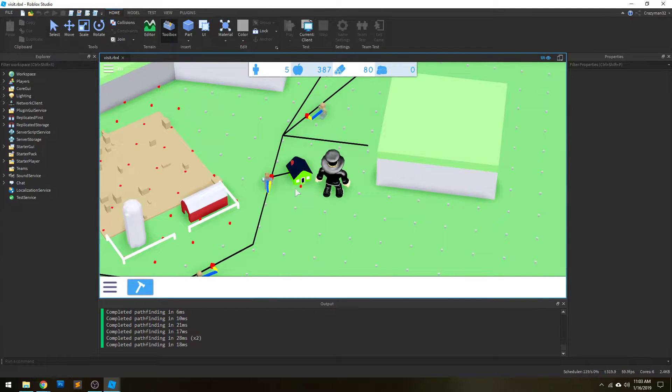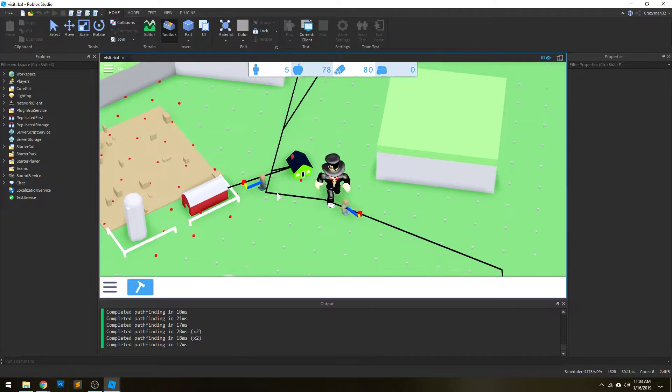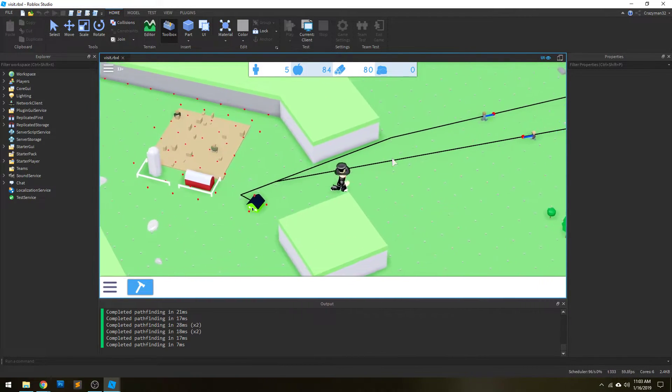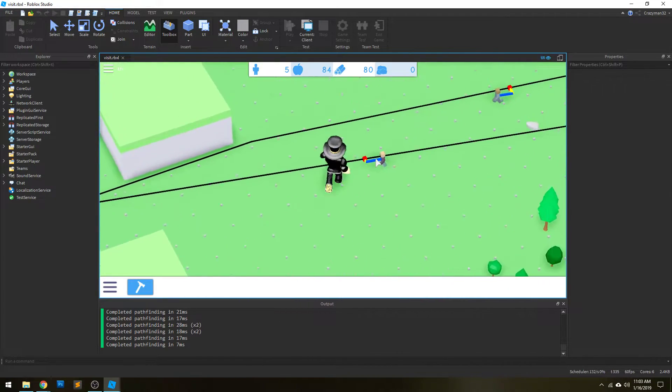All the NPCs are going to get food at the house here. It's not perfect — they're kind of glitching about a little bit here and there — but for the most part it's working.